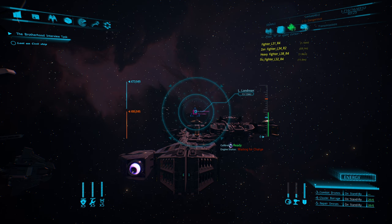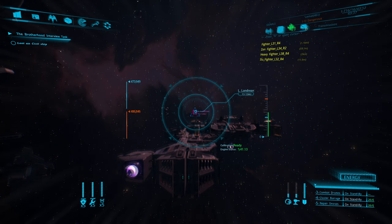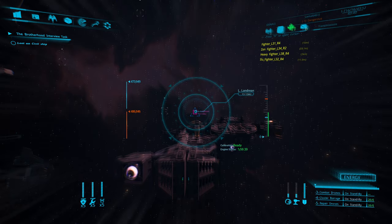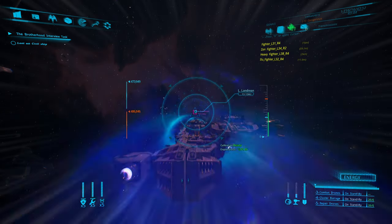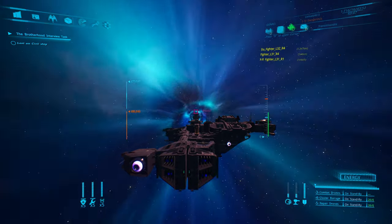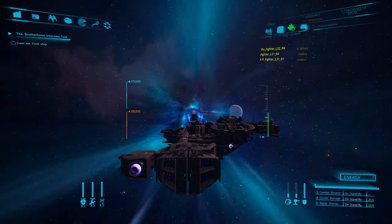I've maxed out shields because I don't think maxing the guns matters since they don't fire fast enough. I've got shield, armor, and pod catchers, although I still don't know how you're supposed to catch pods in this thing — as soon as you hit right-click it weirds it out. We're going to drop, get our drones out, and tell our drones what to do.